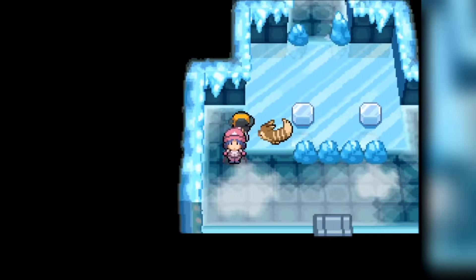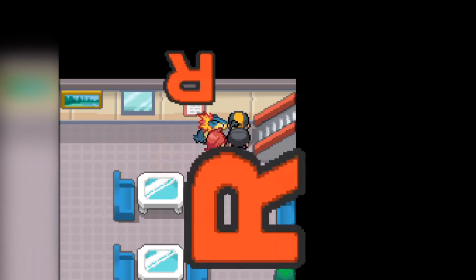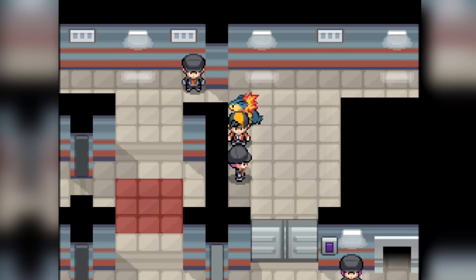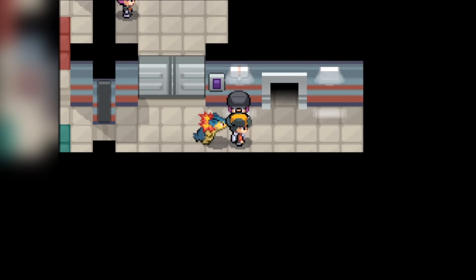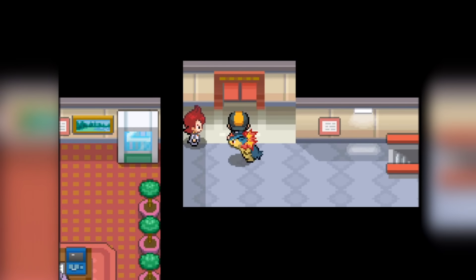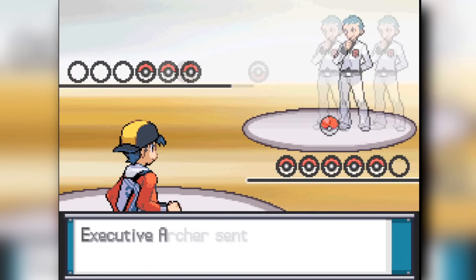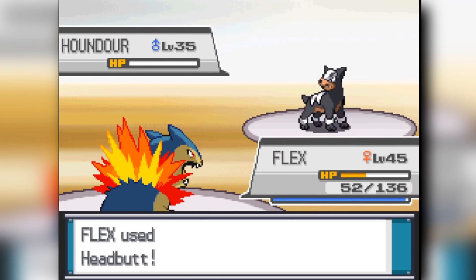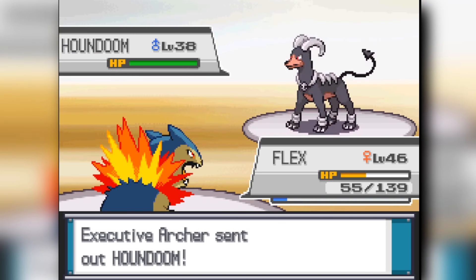Anyways, we head into the radio station where Team Rocket is occupying it, clear through it pretty easily, then head into the basement. I finally learned the little pattern — it's actually just left to right. Heading through the top of the radio station, we clear through each of the Team Rocket admins pretty easily, then reach the top where we fight Archer. I don't really know who Archer is — maybe he's in the manga. But Typhlosion is just knocking everything out pretty easily, making quick work on Team Rocket.